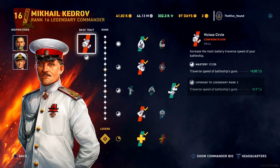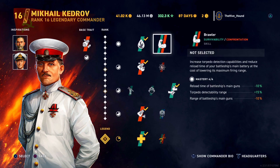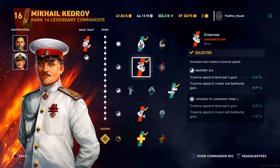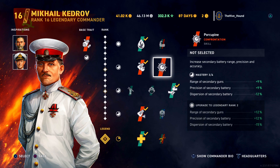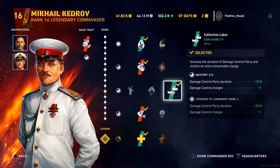We have Mikhail Kedrov at rank 16 legendary, primarily because of his main perk: turret traverse. We decided not to go for Brawler, but instead went for Nuisance, due to our limited amount of repair parties. Crisscross to improve the turret traverse of our guns — we could have gone for Porcupine but decided not to. Collective Labor gives us that extra damage control charge.